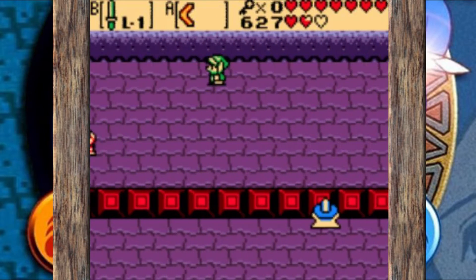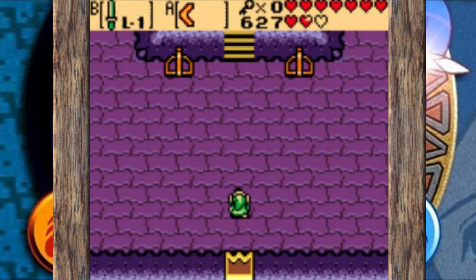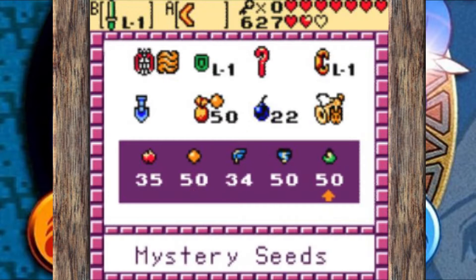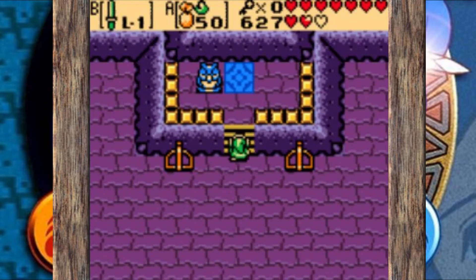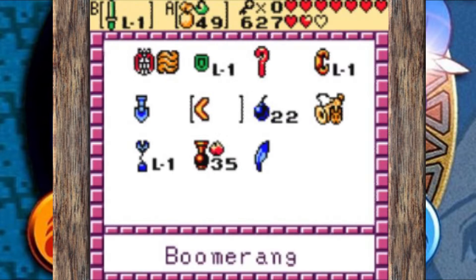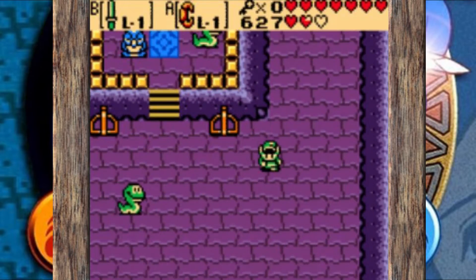One thing I've actually found surprising is we haven't used the mermaid suit yet — I don't believe we forget a dungeon item; you almost use it right off the bat in that same room. But we have not used the mermaid suit, and I just think it's a very long time after getting the item to actually use it in the dungeon. Normally they kind of throw you right into a scenario where you use it, but not so much once you get the mermaid suit here.